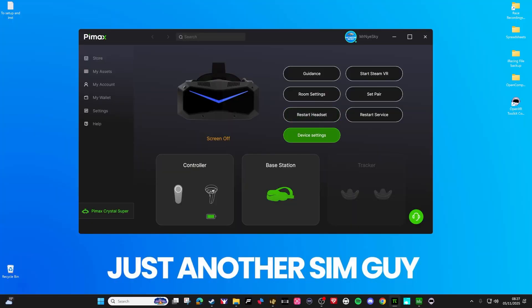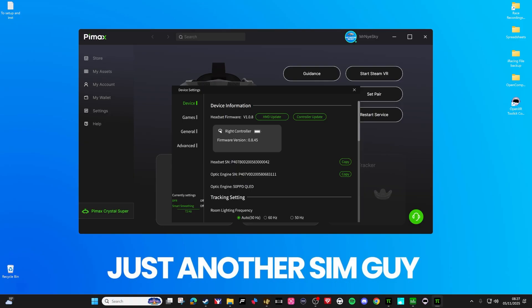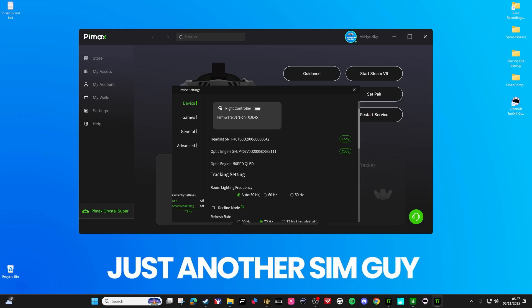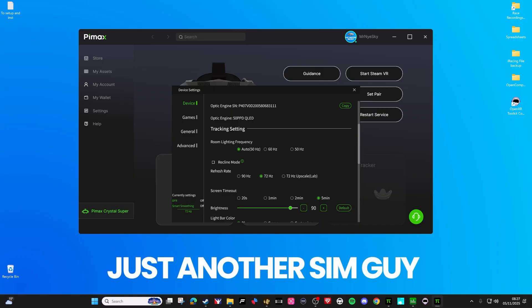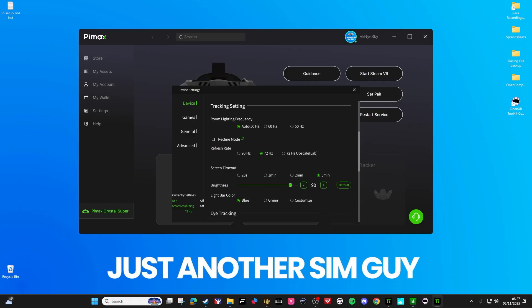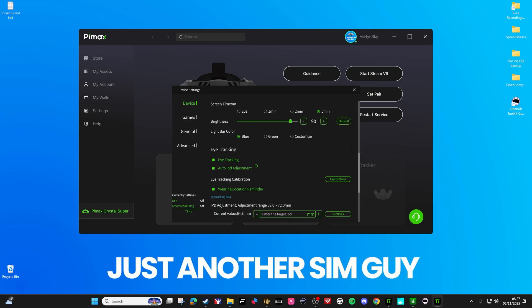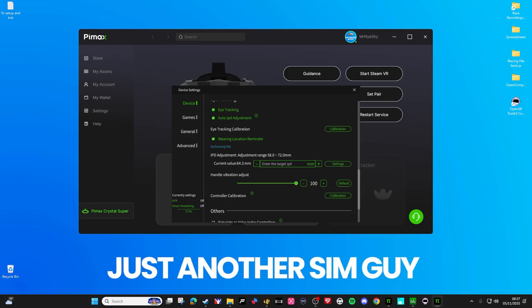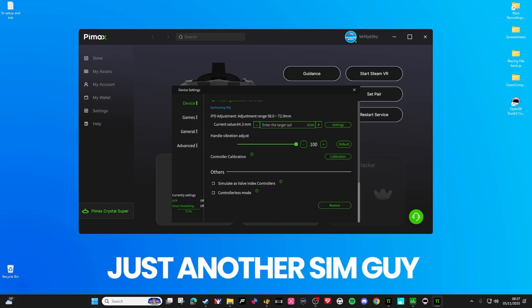In the device settings common across all in Pimax Play: I've kept it at 72Hz, because that lets me max out some in-game settings and gives me a lot of headroom for rain or night racing. The lighting setting is important — the refresh rate depends on your region, probably 50Hz for the UK, but I keep mine on auto. I lower the brightness a little, use eye tracking and the auto PPD setting, though you may want to set that manually.